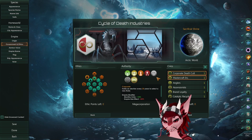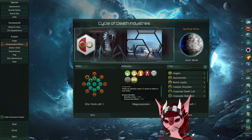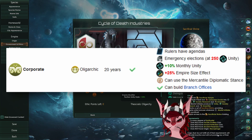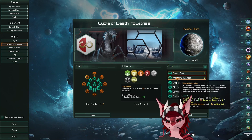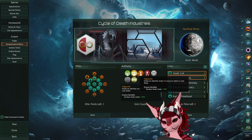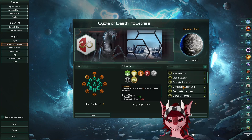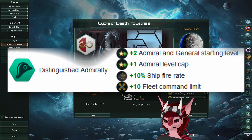picking Megacorp as our authority type. Even though we might not put any branch offices on other planets, we get a lot of benefit from Megacorp due to the increased unity output from the authority type. Later on in the game, we will usually unlock the third civic point before year 30, which will allow us to reform our government into either an oligarchic or dictatorial government type,